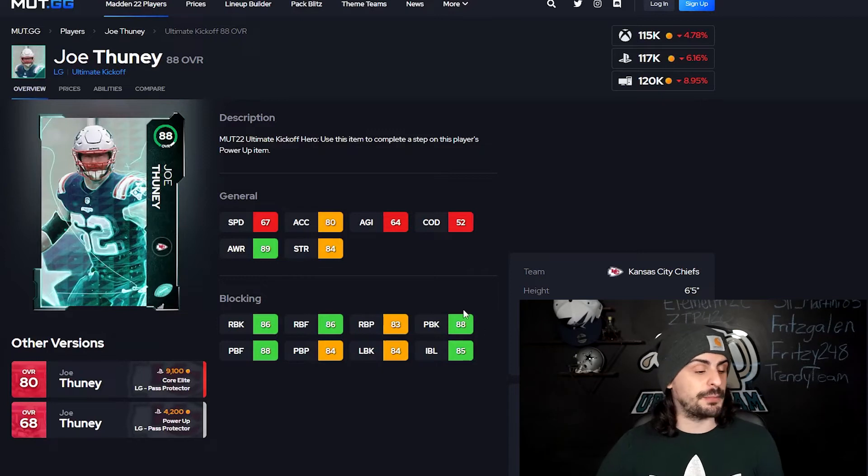Joe Tooney as well — pass blocking is solid, run blocking is okay. I personally picked Joe Tooney and Alex Mack for my no-money-spent team, and they've been playing pretty well for me. I won't have to upgrade my O-line for a little while now, and I'm pretty happy with that because O-line does get expensive — it's not really a fun position to upgrade. So if you are going to decide on any players, I definitely recommend O-line. There are a bunch of options and all the other cards aren't the best compared to like all the other skill positions. Kevin Zeitler as well — pass blocking is pretty high, run blocking is a little meh, but not a bad card either.